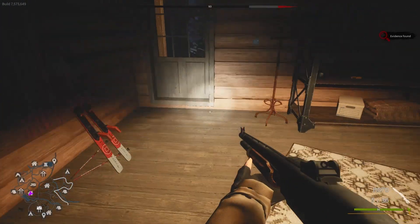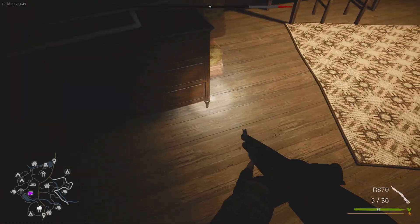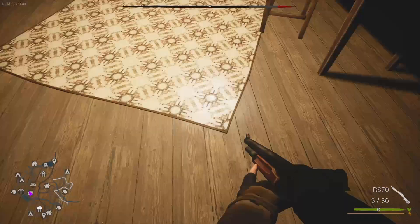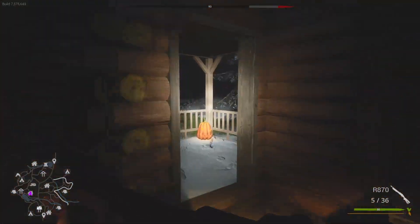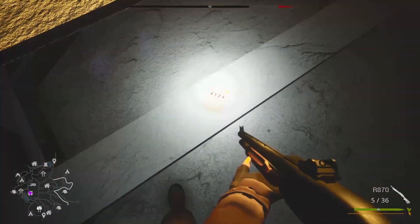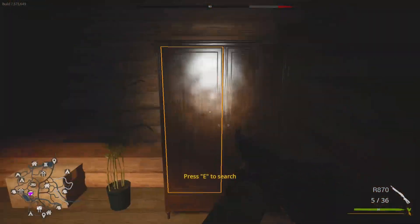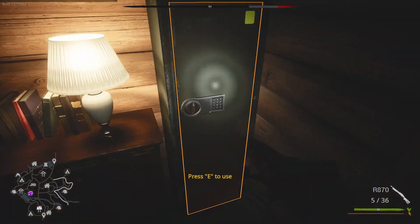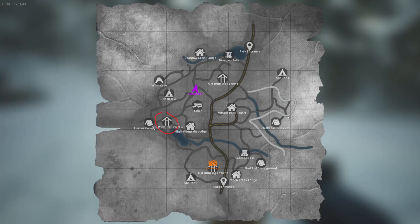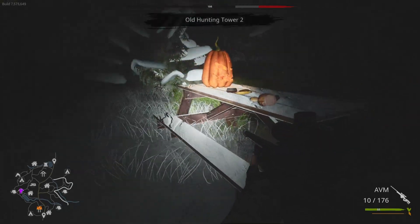We'll start with the safe closest to the starting point on the map which contains the heavy sniper rifle. The safe is located at High Mountain Lodge, directly south of the RV and the first point of interest that you'll encounter if you head south. The code has a potential to spawn in several areas inside the house but also on the park bench located just outside, so don't forget to check here. If the code is not located in the house or on the bench there are other points of interest where it might have spawned. The next one to check is Old Hunting Tower 2. The code can spawn on the bench outside the hunting tower or it can spawn in the tower itself. Remember to check both.